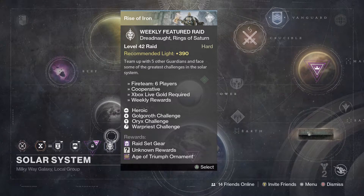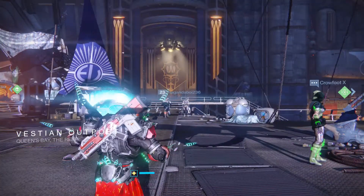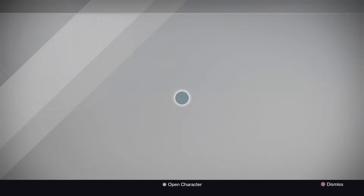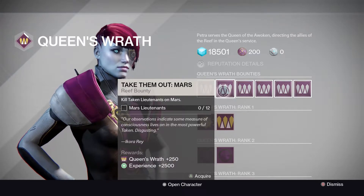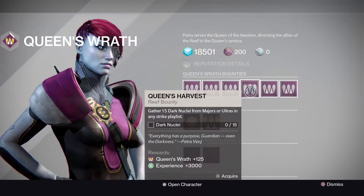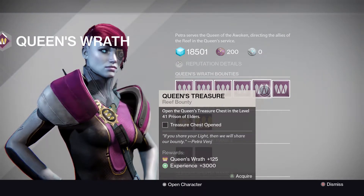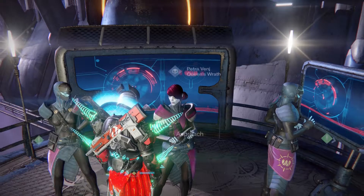Next stop, the Reef. Starting with Petra's bounties: Take the Wanted - kill Baroness Gray-Wrist on Venus; Take Them Out - kill 12 lieutenants on Mars; Take Them All - kill 100 Taken; Queen's Harvest - gather 15 dark nuclei from majors or ultras in any strike playlist; Queen's Treasure - open the Queen's treasure chest in the level 41 PoE; and Queen's Curse - get 30 void kills on the Dreadnought.